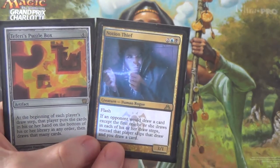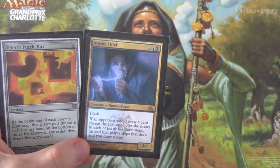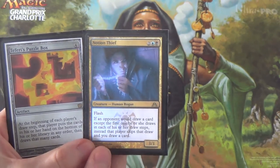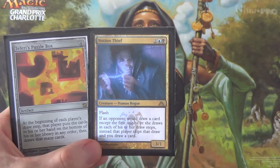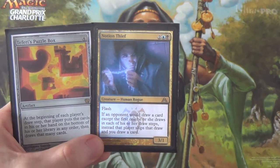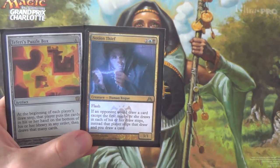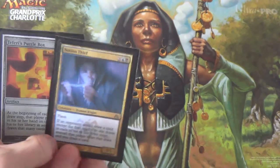If you have a Notion Thief out, or flash it in response to the Teferi's Puzzle Box trigger, they'll put all of their cards back and now they can't draw any more cards for the turn — you've mind-twisted them. Then on their next turn they'll draw a card, Teferi's Puzzle Box will trigger, they'll put it back, but they can't draw another card. You've permanently mind-twisted them for the rest of the game.